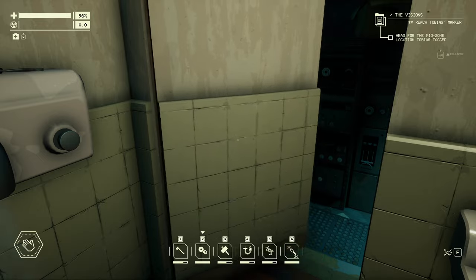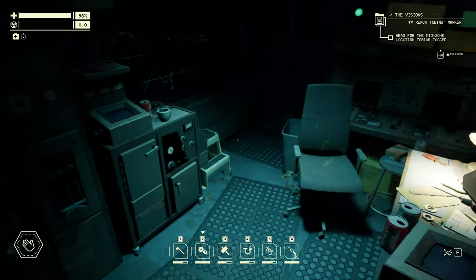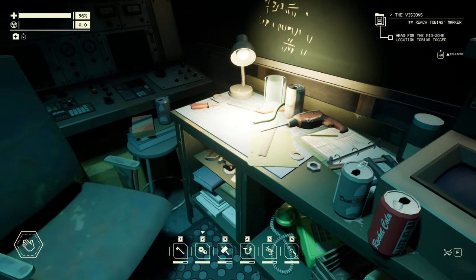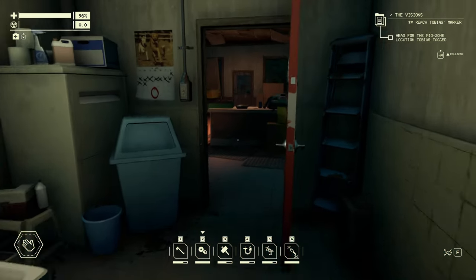this door is going to open. When you come in here, there's going to be a hard drive that's laying on this table right underneath this slide. And that is the hard drive that Francis is going to want.